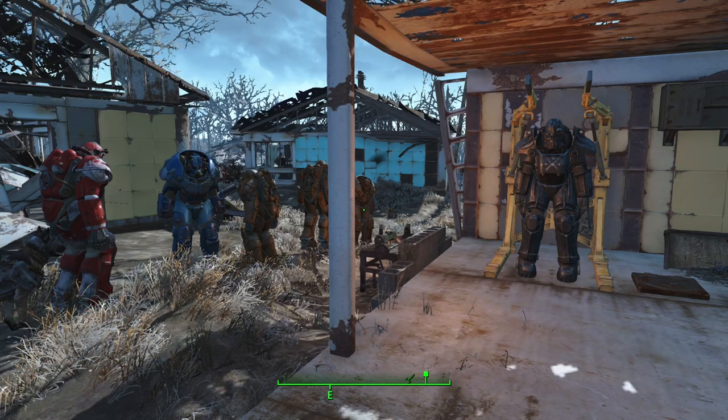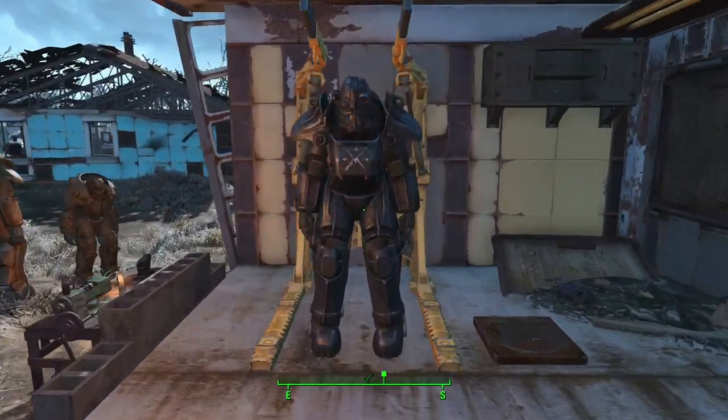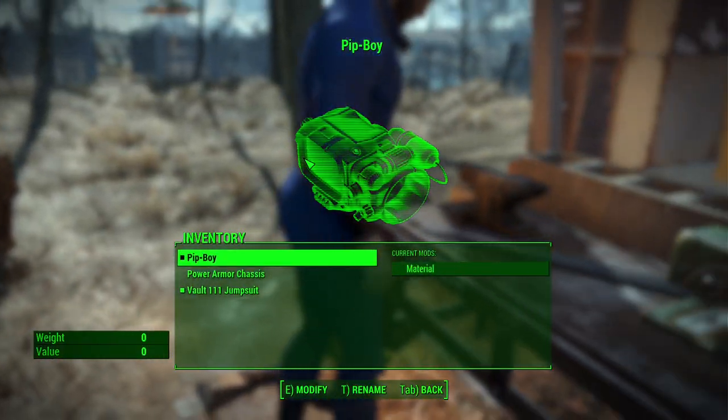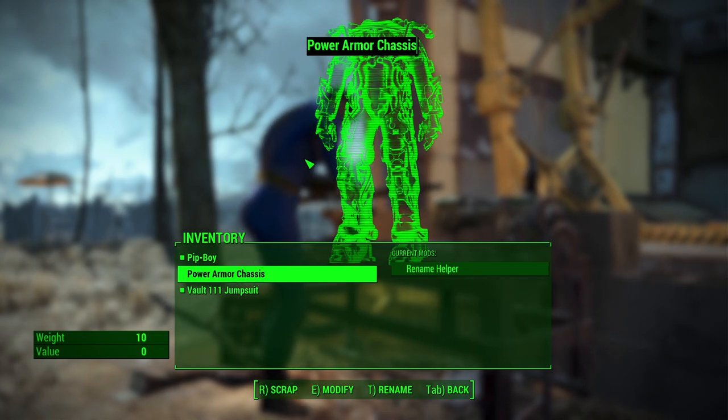This will hopefully be a short demo showing off some of the features of my new mod for collecting power armor. Just like in Fallout 76, you pick up the power armor by walking up to it and pressing the interaction button. For me, that's spacebar.